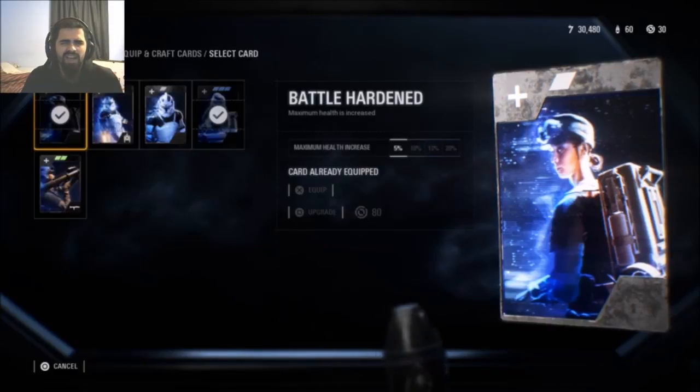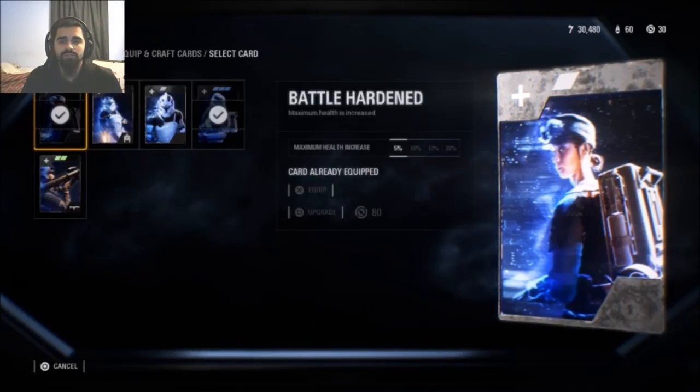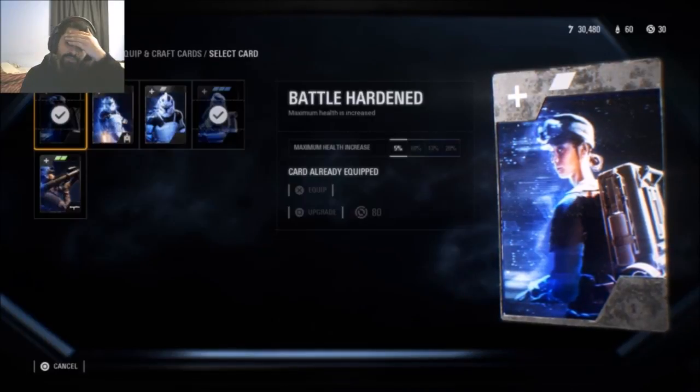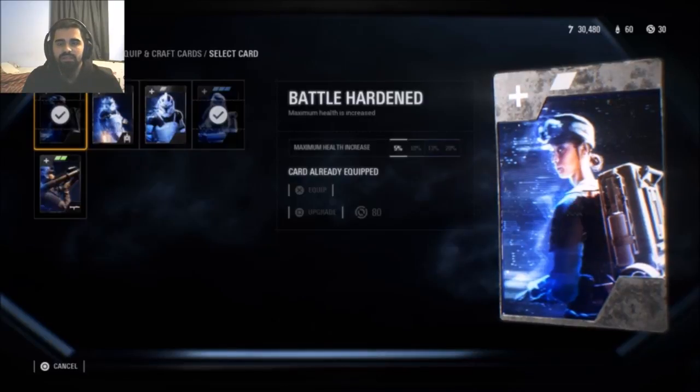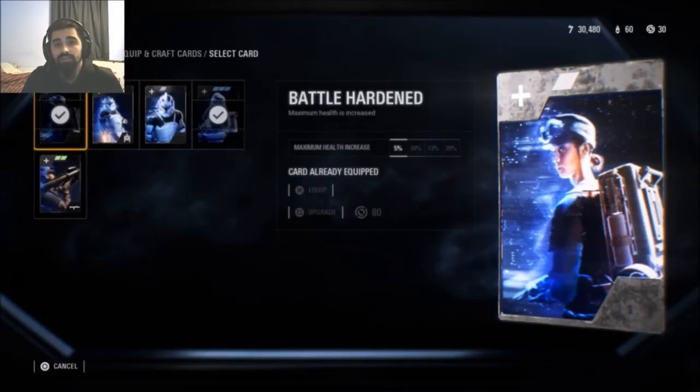Battle Hardened gives you a maximum health increase. Currently your health is only 250 for the Jump Trooper, or Rocket Trooper. The maximum health increase can really help you out because 250 health is decent — it's about 50 more HP than the Heavy Trooper. As a Rocket Trooper or Jump Trooper, you definitely want a good amount of health to stay in the fight, especially in close-quarter combat where you fly in and fly out.